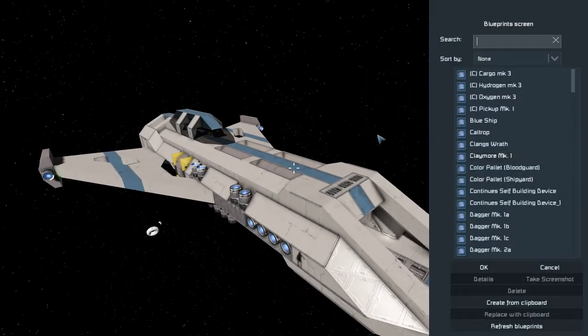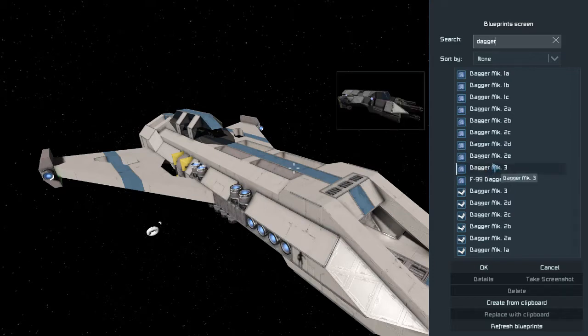Let me just show you something — I have a long list of ships there. I did actually make a change from the Dagger video. The Dagger Mark II E, or the Exterminator, I decided is not really a retrofit of the Mark II; it's just a straight upgrade. So I decided to name it the Mark III. The Mark E is now the civilian version, instead of being called the Mark F.